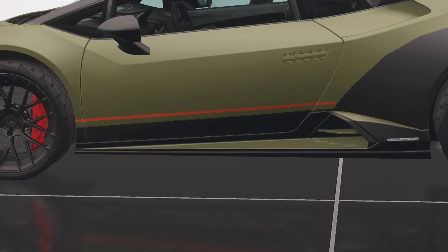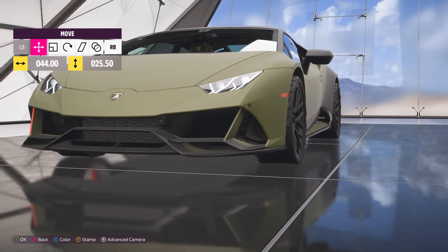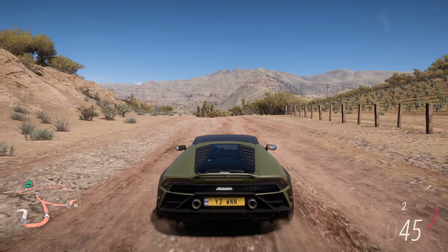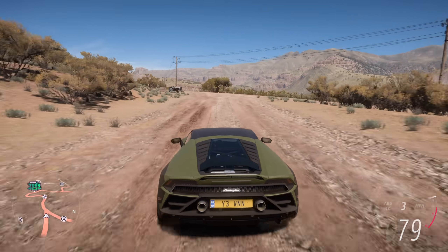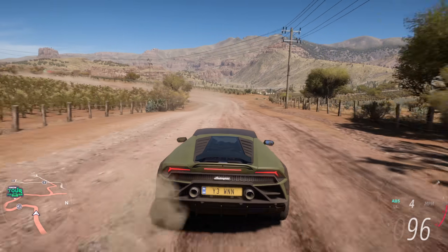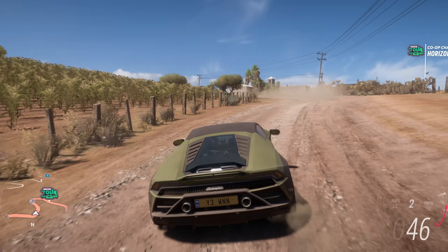Come on, we cannot forget about the orange accents on the side. Also, orange accents on the front as well — we have to do this. Look at that. And there you go — Lamborghini Huracan Sterrato made by me. Oh my god, it looks so bad, but it's the best that I could do. I'm sorry if it looks bad, but I'm an amateur — don't do this stuff for a living.